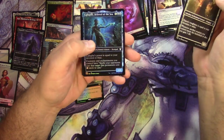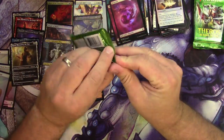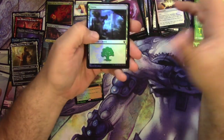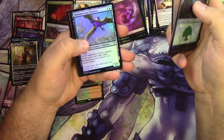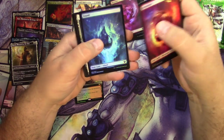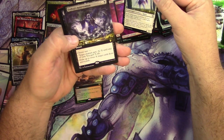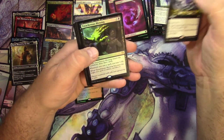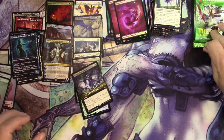A Daxos and a Calafi. Forest Charger, a Brine Giant — foils look nice as usual. Mountain, island, and an uncommon Eidolon of Inspiration, Erebos's Intervention, Treacherous Blessing foil rare. Calafi and Timaret again — there it is.